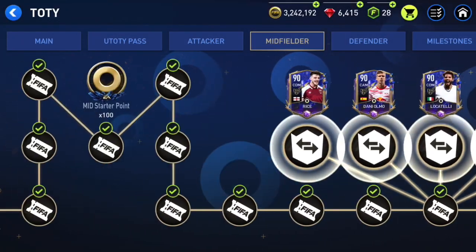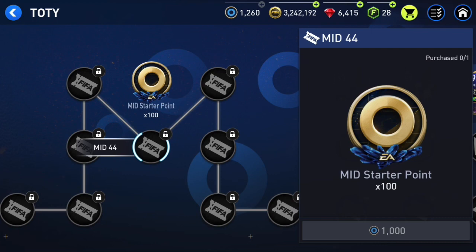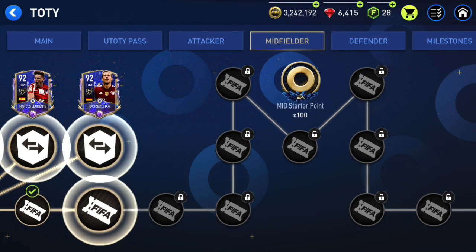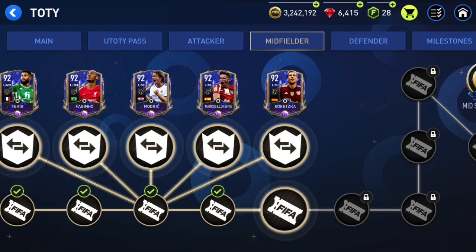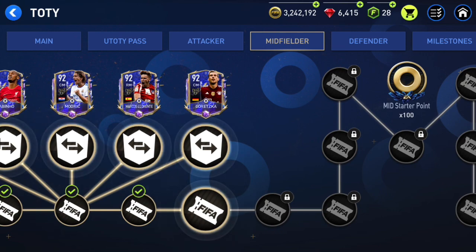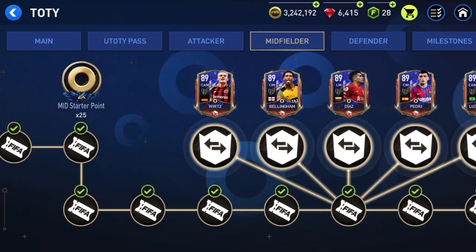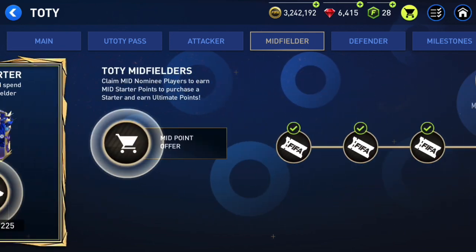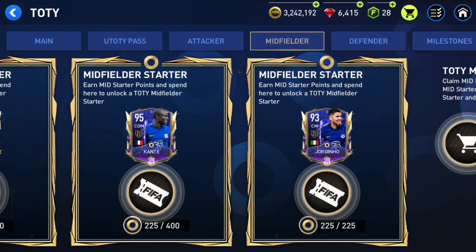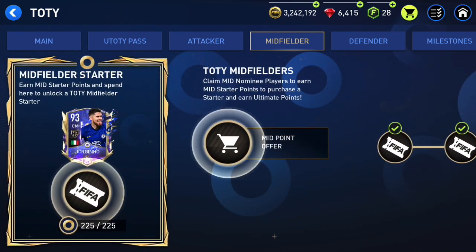In midfield I'm going for 95 overall Kanté. To get him, I first claim up to reward 44, which gives me 325 midfielder TOTY points. Then I claim one 92 overall player in exchange, which gives me 55 more points, bringing me to 380. Finally I do two more exchanges for 89 overall TOTY nominees — 10 points each — giving 20 more points. So with 400 midfielder points total, I'll be able to claim Kanté.